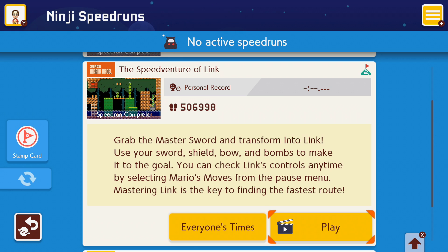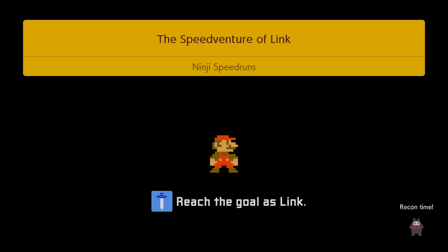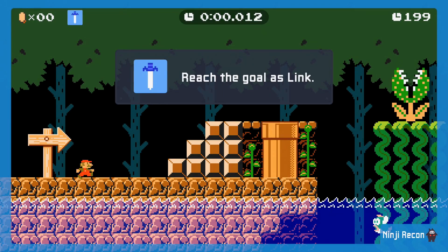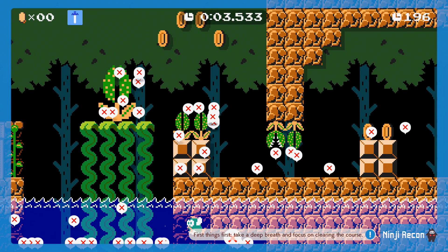"Chwyć Master Sworda i przetransformuj się w Linka. Używaj swojego miecza, tarczy, łuku, a także bomb, aby dotrzeć do celu." Możesz sprawdzić, w jaki sposób kontroluje się Linka w dowolnym momencie poprzez menu pauzy. "Mastering Link is the key to finding the fastest route" – stanie się mistrzem wykorzystania Linka jest kluczem do znalezienia najszybszej drogi. To będzie ciężkie – po prostu przejdziemy sobie ten poziom jak najszybciej, wykorzystując wujaszka Linka.